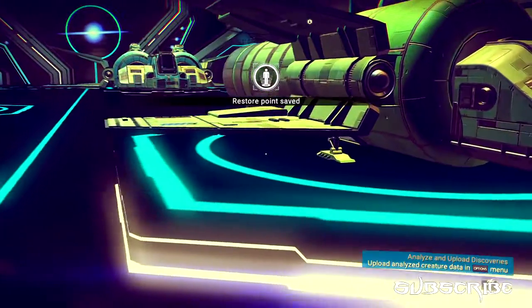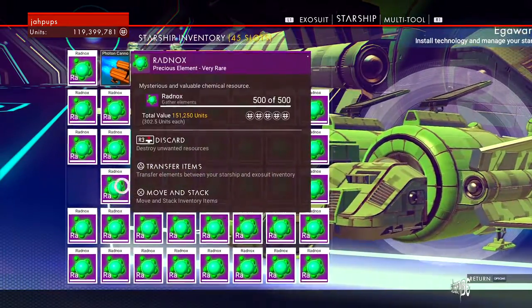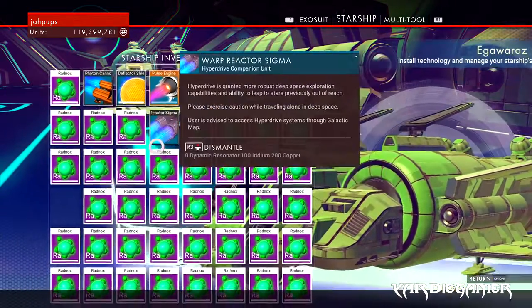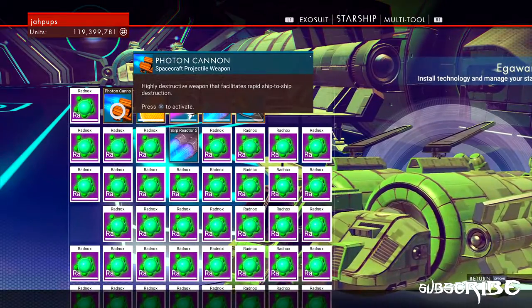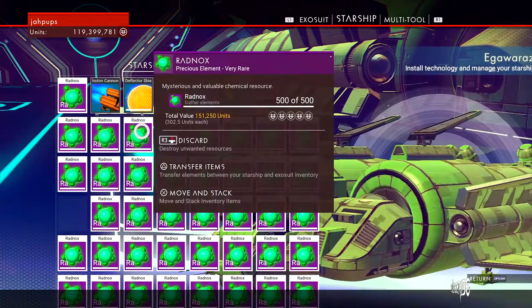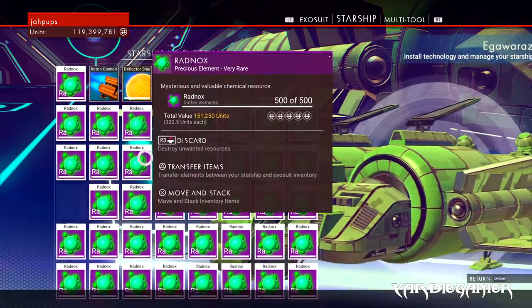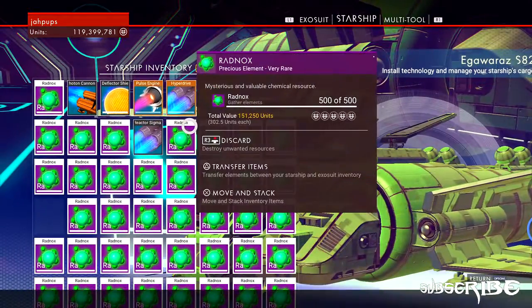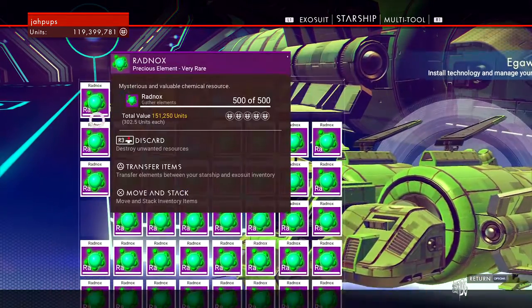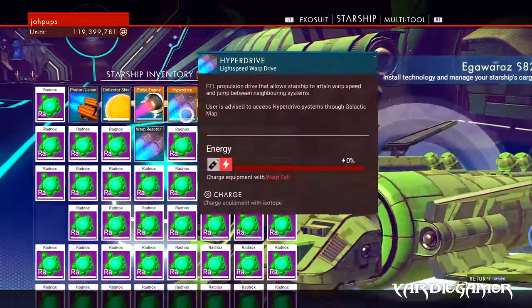I've already done everything — that's why my items are out there. I'm going to open up my ship inventory to show you guys. These are all the materials I have right here. A cool trick: because I have 45 slots, I deleted my pulse beam since I use my photon cannon instead, and I also deleted one of my shields so I can die quicker outside — people who know the exploit will understand why. I kept the warp drive sigma, though.